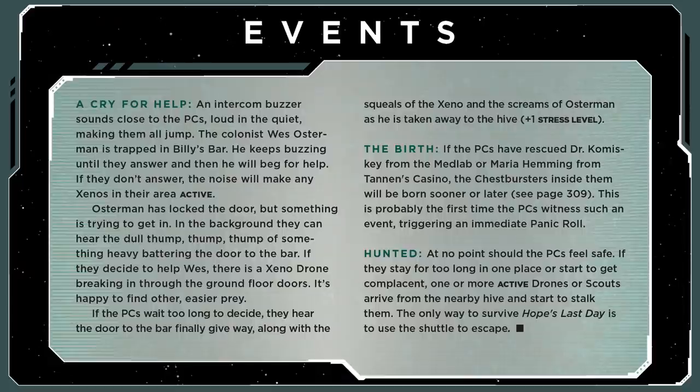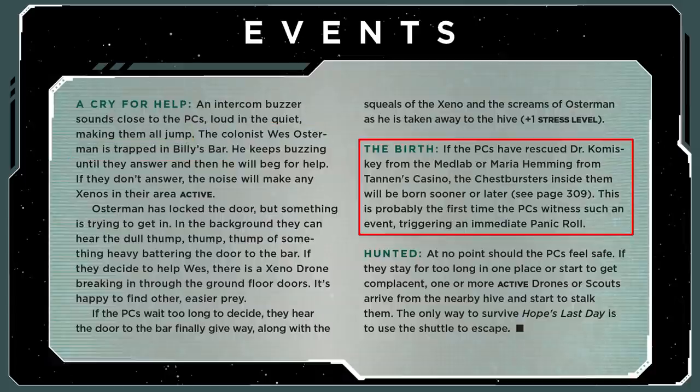There are two big things that can draw this adventure out and make it more than just a simple obstacle course. The first is events. We have several events, such as Wes calling for help from inside the bar, or Kaminsky or any of the other impregnated NPCs giving birth to a chestburster. I also suggest adding some other events, such as a cry for help from down on the sub-level — maybe someone trapped inside a supply closet. This gives a good moral dilemma to the PCs to see if they want to go save this person. Remember, all the PCs in Hadley's Hope, with the exception of the Weyland-Yutani arrivals, all know each other — they're neighbors, they're friends. So they should feel a genuine moral obligation to go save some of these people.